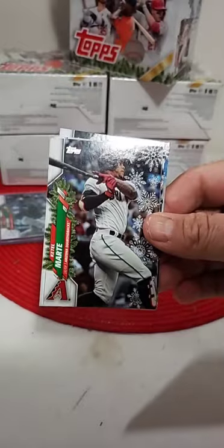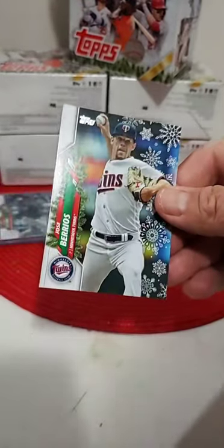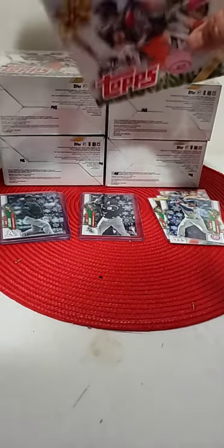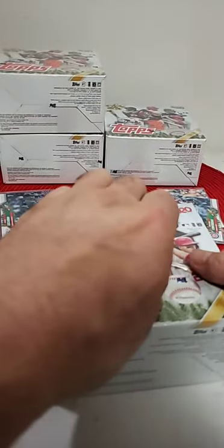Last pack of box one — Snell, Boyd, Walker Buehler, Contreras, metallic Lozado, Royce Hopper, Phillies, Tampa, and Berrios. So we get another metallic — looks like about four or five per box. Our ornament for box number one goes to Colorado and Nolan Arenado. So Arenado ornament goes to the Rockies. He got the short print and the ornament — nice one there for the Rockies. Not sure if you're happy about the trade, but you still get him.